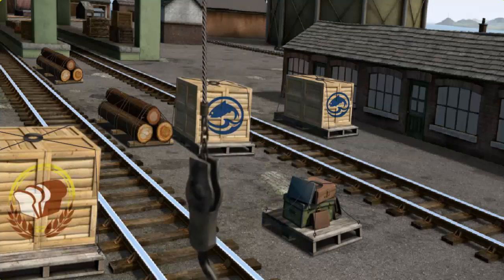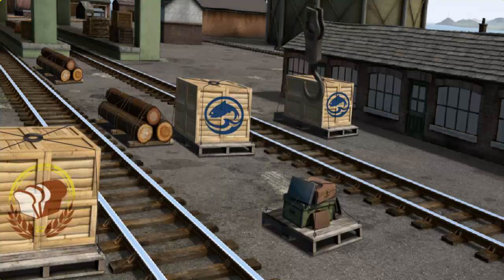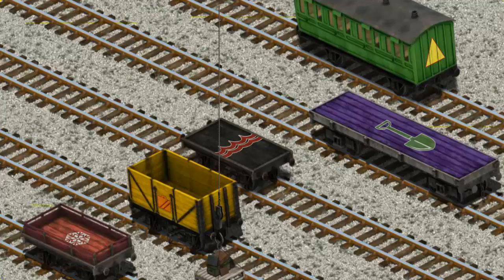Help Cranky find the luggage. You've found it! Let's lift and load. Now the cargo must be loaded. Show Cranky where the green coach with a yellow stripe. There you go!